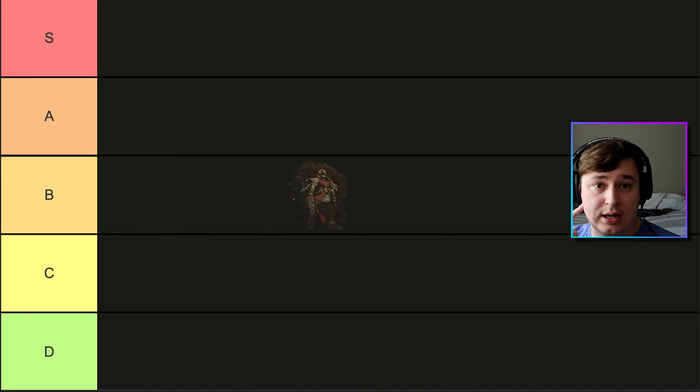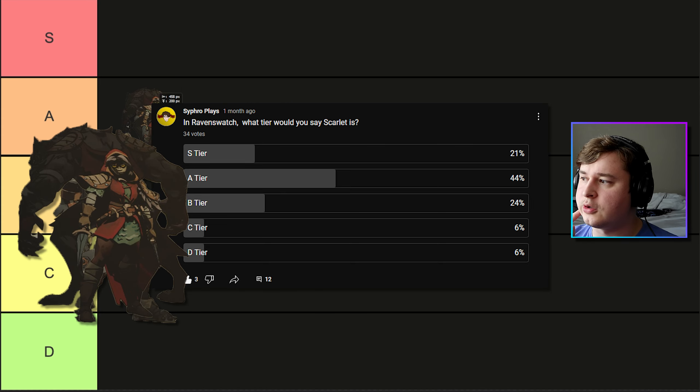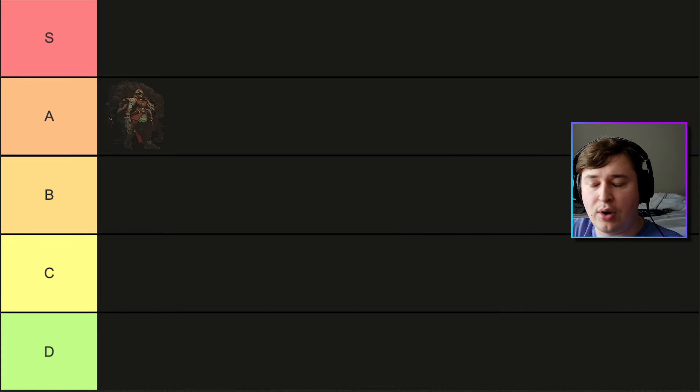Here we have Scarlet first, and that was in A tier — pretty solidly in A tier. 21% voted S tier, 44% A tier, 24% B tier, and the rest were in C and D, negligible amounts. Some common praises include the wolf's healing and the crit builds you can go with. In terms of weaknesses, just her early game — she doesn't have any heals until the first night, and your first couple of encounters can be kind of rough depending on what you're fighting.